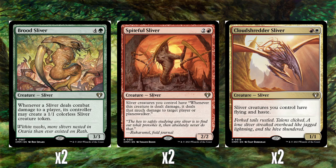We've got two Spikeful Slivers — two and a red for a 2-2. Sliver creatures you control have: whenever this creature is dealt damage, it deals that much damage to target player or planeswalker. This gives all your slivers a retaliate ability, so even if they get chumped or blocked and take damage, they do damage back to the opponent. Really, really good — really like Spikeful Sliver.